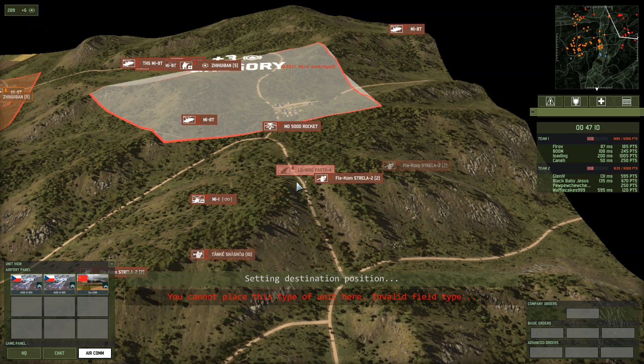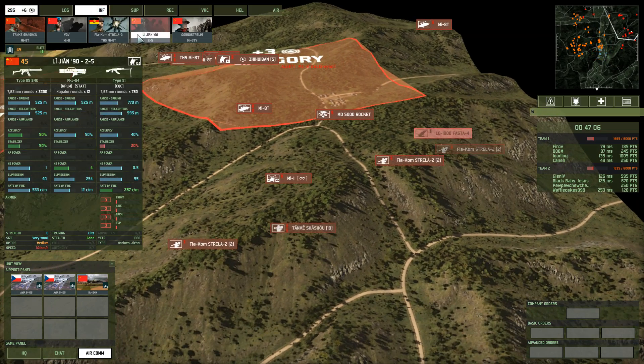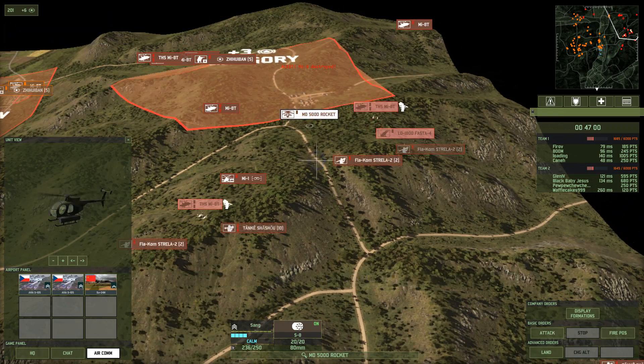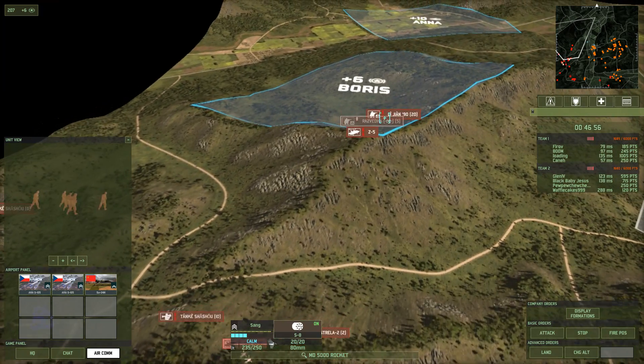Little vehicles, assuming that I can place them — it's a little too high. Yeah, inside these mountain passages, those Strayla teams are pretty essential, mainly because of the fact that without them, getting AA to locations that require AA is just really rather difficult.